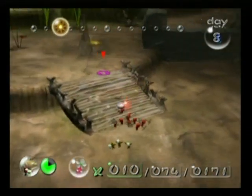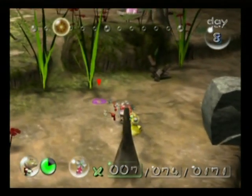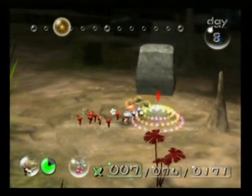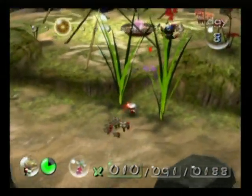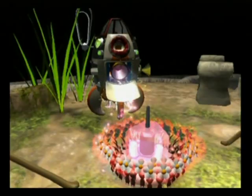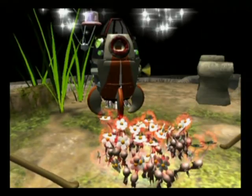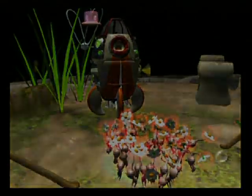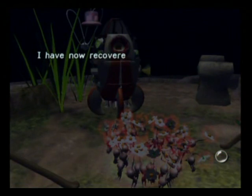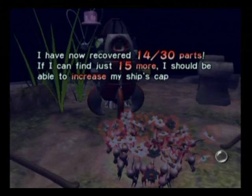And I guess then we'll go searching for some stuff to do — otherwise I'll just go to sunset and end this day early. Oh hey, we can turn the yellows into flowers! Now back to the onions, and the part is back in the ship where it belongs. What — there's something hovering beside the ship now: the Guard Satellite! This has protected me from space pirates many many times. Now recovered 14 parts — if I can find just 15 more I should be able to increase my ship's capabilities.